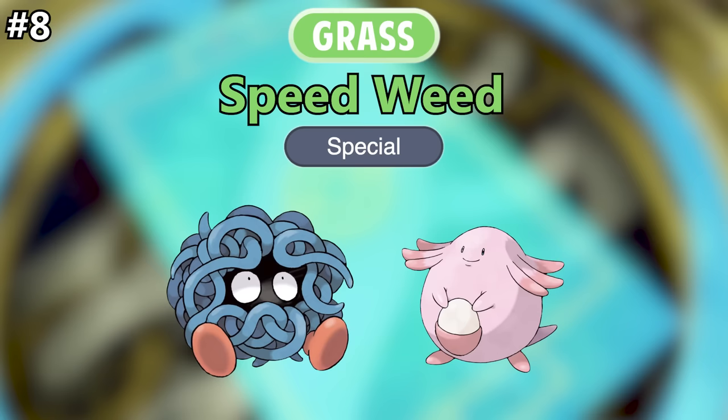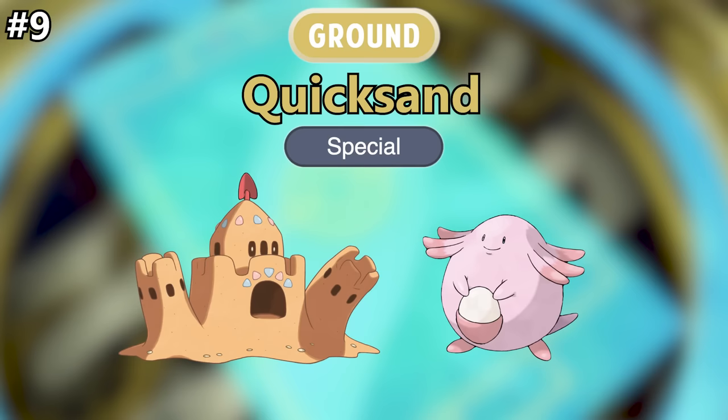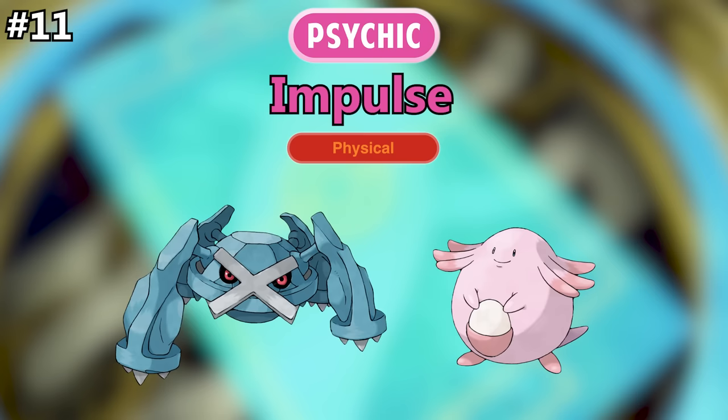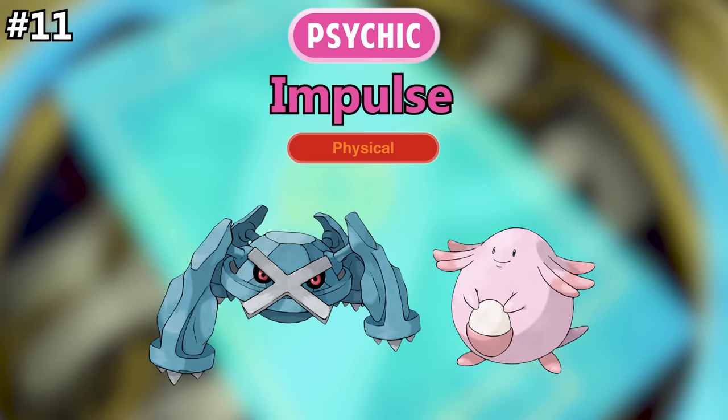For Grass, I would call it Speedweed, simply because I just love that name — it's fun to say. It would be a special move since I picture weeds rapidly growing and overwhelming the opponent. For Ground, I would call it Quicksand, because it's sand that's quick. It would be a special move since I picture the Pokemon generating a pool of quicksand beneath the opponent from a distance. For Poison, I would call it Poison Dart, like the ones shot from a blowgun or a tranquilizer gun. Since the idea is that the Pokemon would fire the dart from a distance, this would be a special move. And finally for Psychic, I would call it Impulse. Psychic moves often have to do with the mind, so if the Pokemon is acting on an impulse, they'd be moving fast. I think this one would be physical, since the Psychic type needs more physical moves.